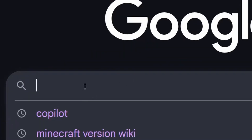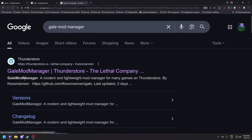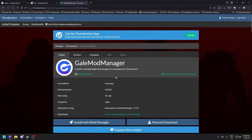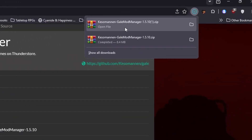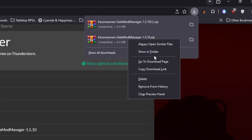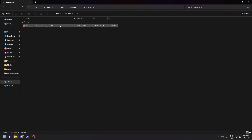To download Gale, just search on Google for 'Gale Mod Manager' and press Enter. Click the first link — it should be Thunderstore.io. Scroll down and click 'Manual Download'.